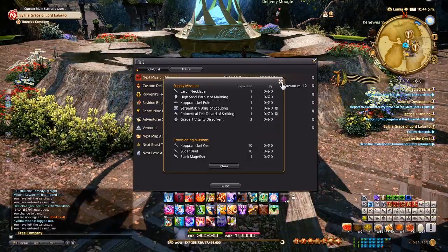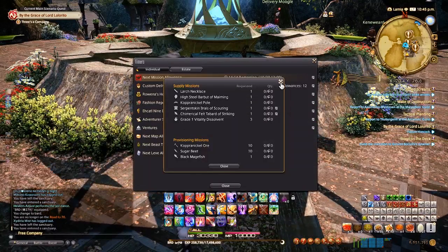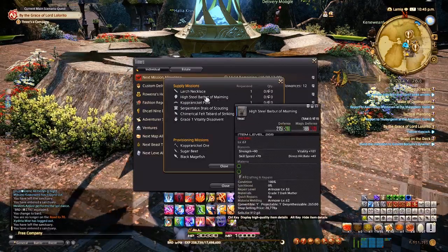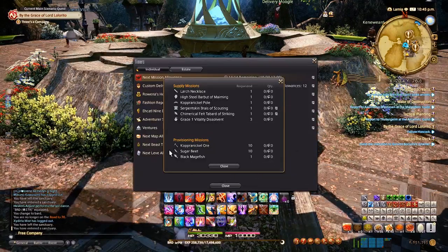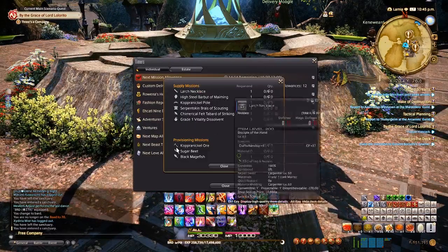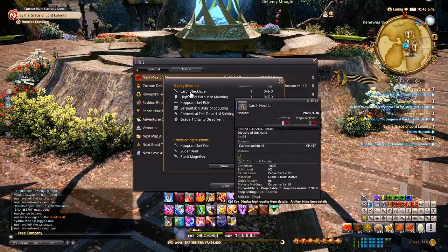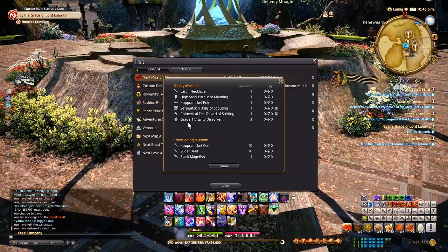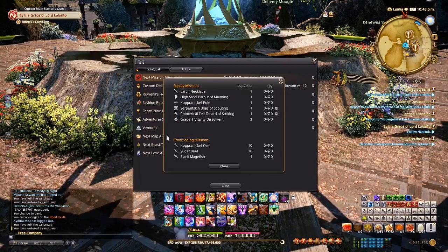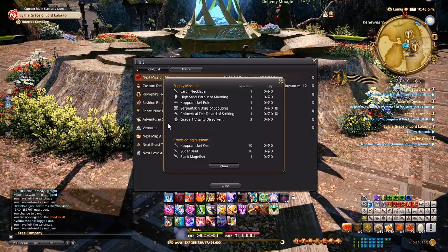With a Gold Star item, you can get more than four whole levels of XP. Some supply or provisioning missions will show a Gold Star next to the item — I highly recommend doing those. It's hard to do every single supply and provisioning mission in a day as it takes a lot of time, but the XP rewards are very worth it. If you ever see a Gold Star, prioritize those first.